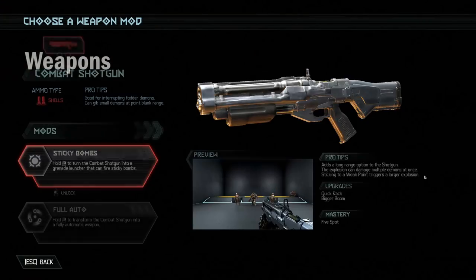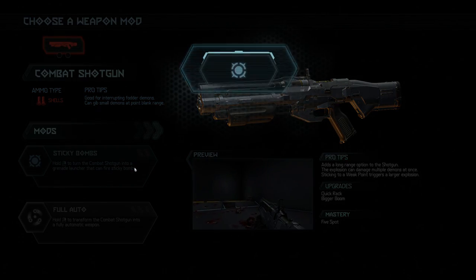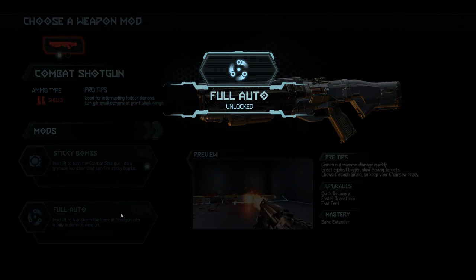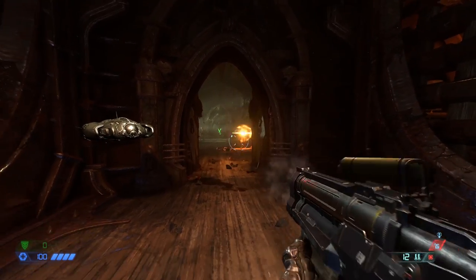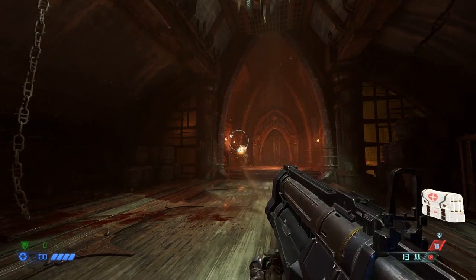In the first level you'll get to pick between two weapon mods for the shotgun — pick the sticky bombs, because they are essential to the early game. If you want the full auto mod, don't worry, in just a couple more rooms you'll get that mod too and can switch between them freely. You shouldn't think of your shotgun as a shotgun; think of it as a grenade launcher. When you charge the alternate fire, you'll see three icons representing three sticky bombs.